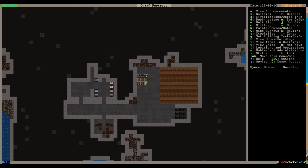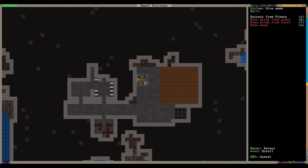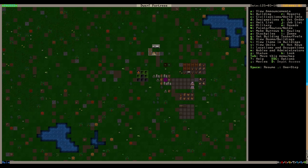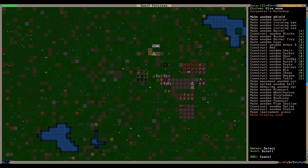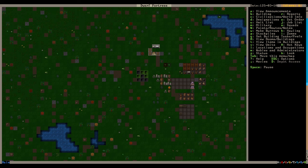To interact with a building, press Q. In the Still menu, you want 'Brew a drink from plant' - not 'Extract from plants,' that's a different function. It's red and not available right now because you need two things: some kind of plant (plump helmets work) and empty barrels. Let's make five barrels - press V - because we'll want to preserve a lot of food and beer.